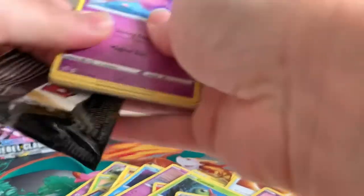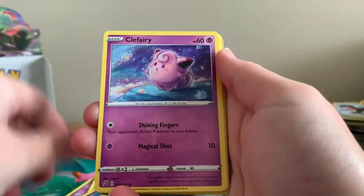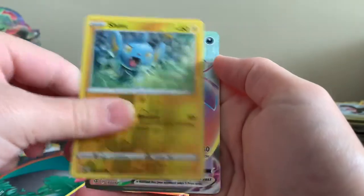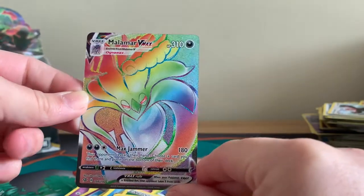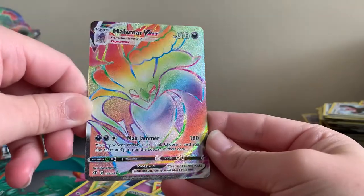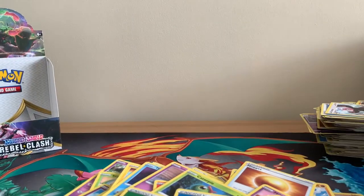Last pack, guys — can we get some last pack magic? Looks like we can! Medicham, Poké Ball, Pelipper, Clefairy, Voltorb, Growlithe, Dreepy, Snom, Reverse Holographic Shinx. No way — in the last pack, guys, we've pulled a Rainbow Rare Malamar VMAX! How beautiful does that look? That is really cool — these are textured as well. I can't believe that, guys, on our very last pack. We've managed to end with a Rainbow Rare. You tend to get one halfway through, so that is very cool.